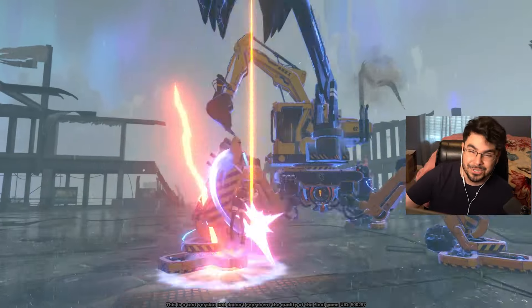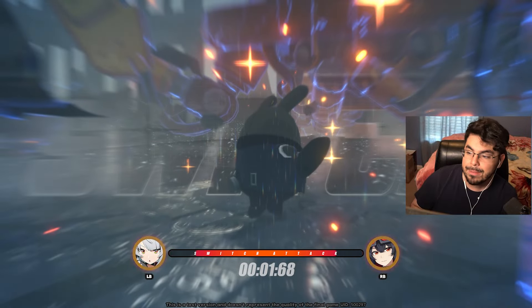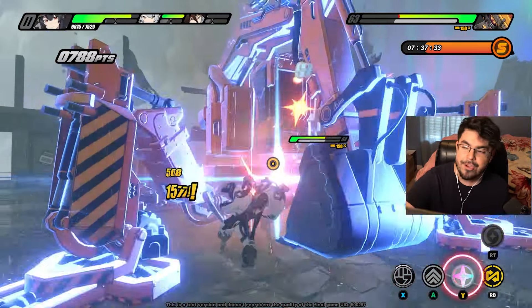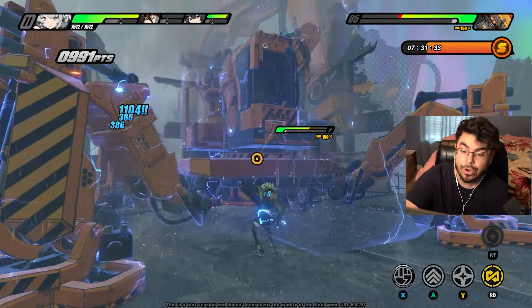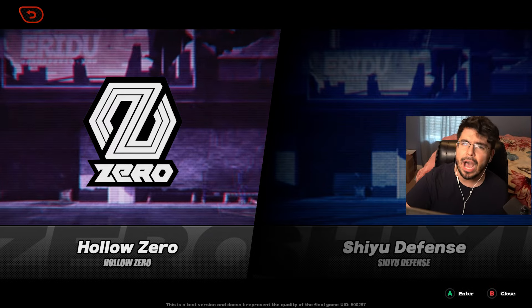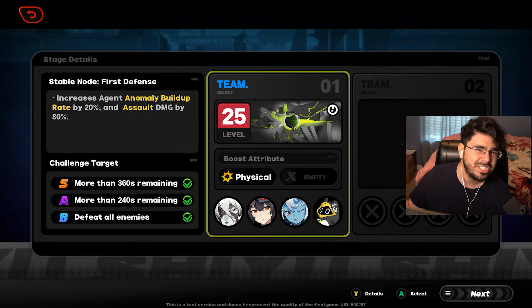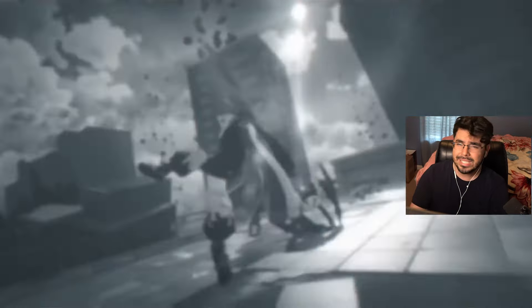A lot of boss moves are multi-hit-parriable, meaning they chain hit after hit and drain three parry gauges at once — gauges you could have saved by dodging. Running out of parry gauges means you can't stun or stagger the enemy at all. They're doing really well with the mechanics in Shiyu Defense — weak points, multi-hit parry drains, and the need to distinguish between dodging and parrying all add up to genuinely engaging combat depth.